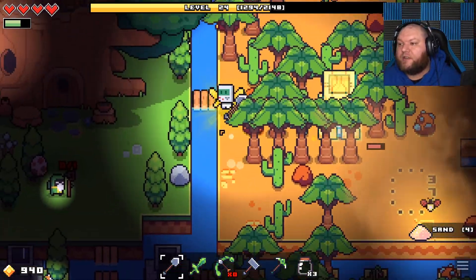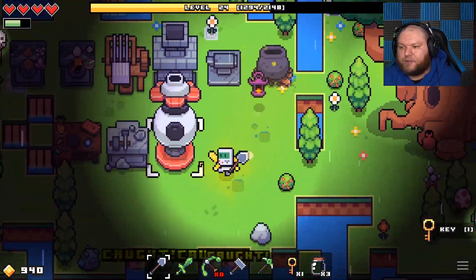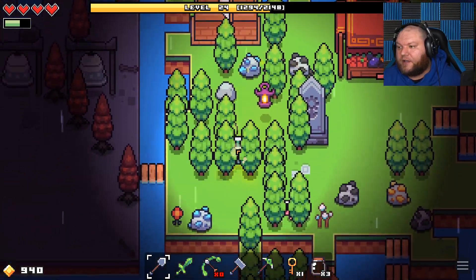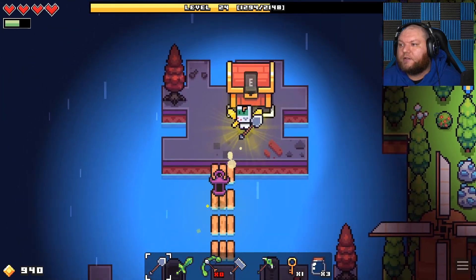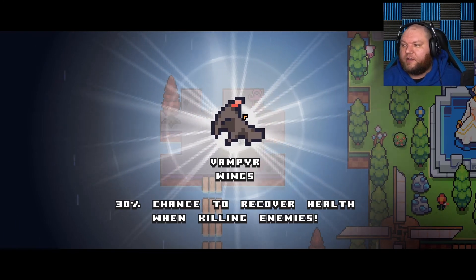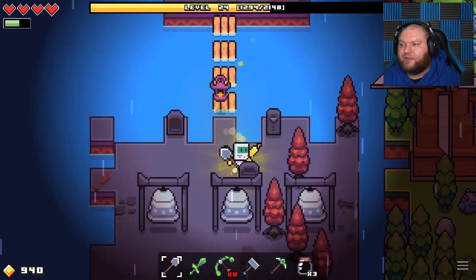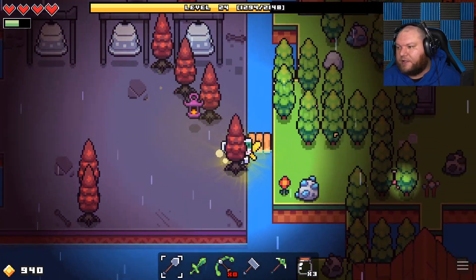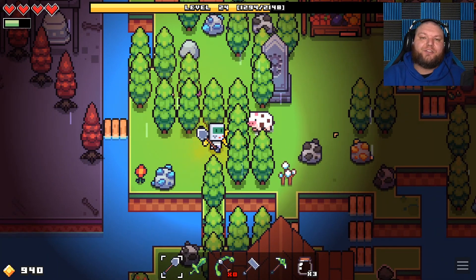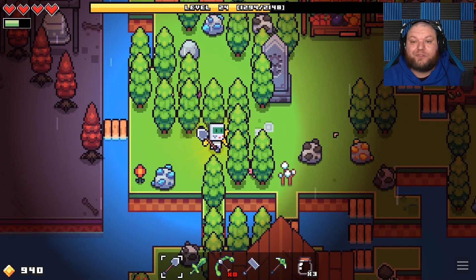We're gonna go back, grab that key, open up that chest, and I think I'm gonna call it for this episode. I might have to do some more farming off camera just to get a better idea of what to do next. I don't really know where to progress from here honestly. What you got — 3% chance to recover health when killing enemies, oh that's pretty cool. We got a good assortment of items right now.